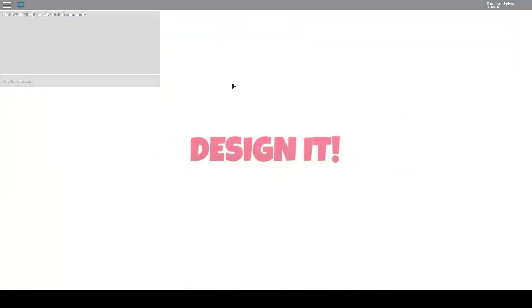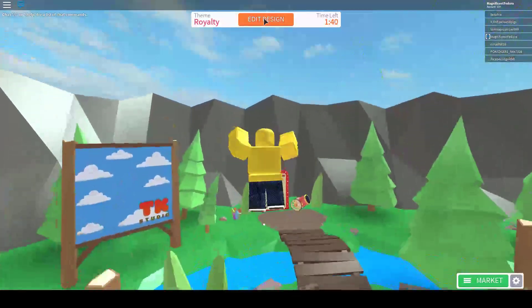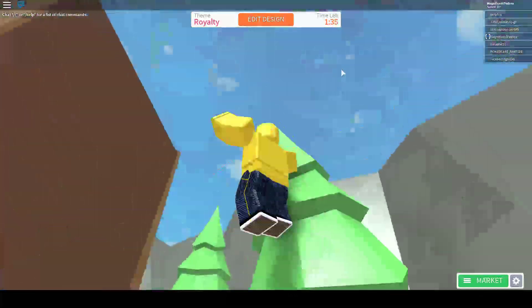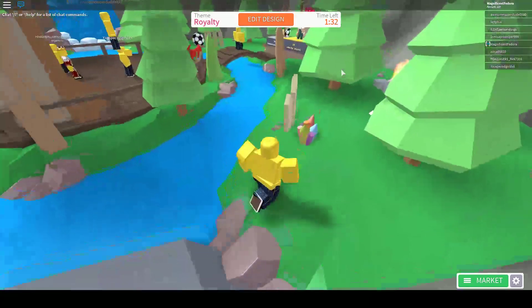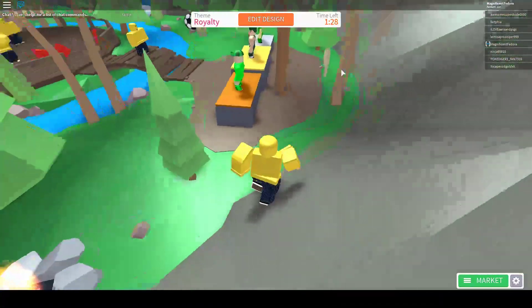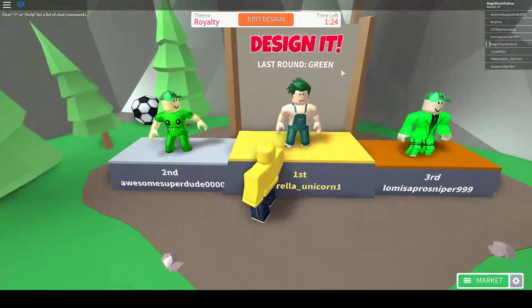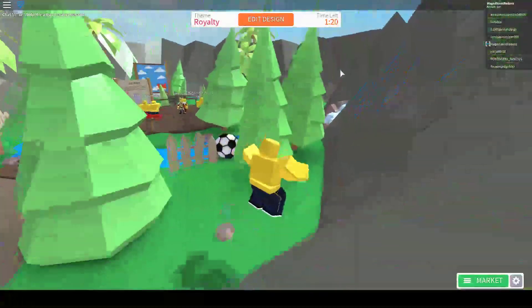Royalty. Right now I'm just looking for the things around the lobby, so my costume isn't the main worry right now. Design It is a pretty fun game. Hopefully we can find something. Green. Royalty is the thing right now.